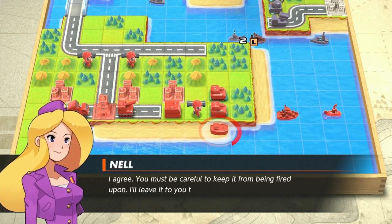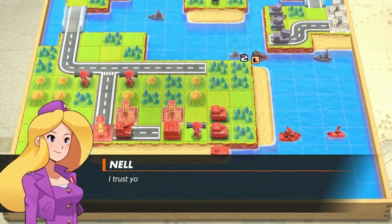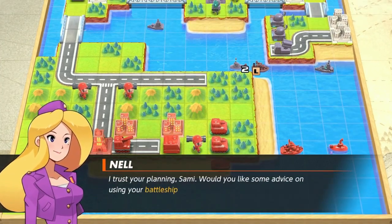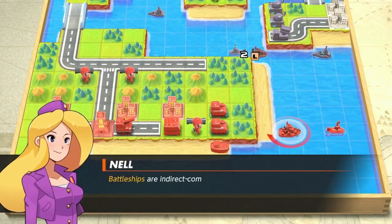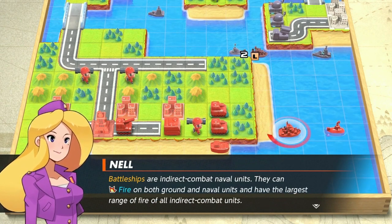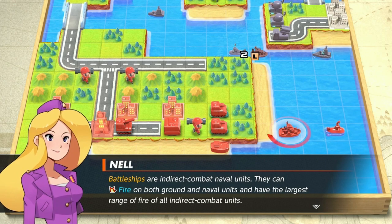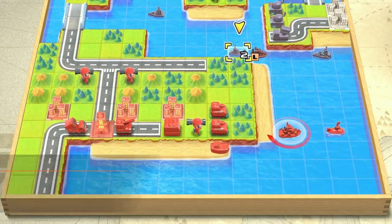I agree — you must be careful to keep it from being fired upon. I'll leave it to you to determine what you can do with it. I trust your planning, Sammy. Would you like some advice on using your battleship and sub? Of course! Battleships are indirect combat naval units — they can fire on both ground units and naval units and have the largest range of fire of all indirect combat units.